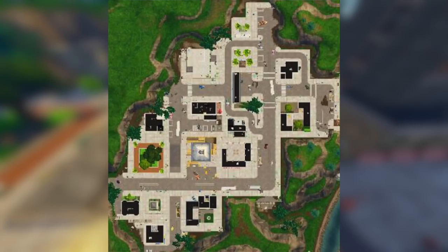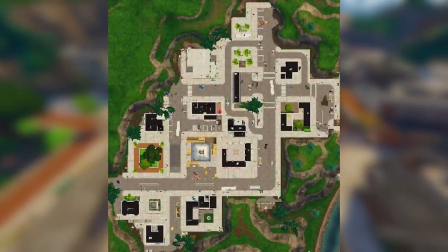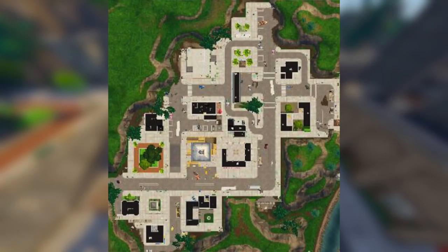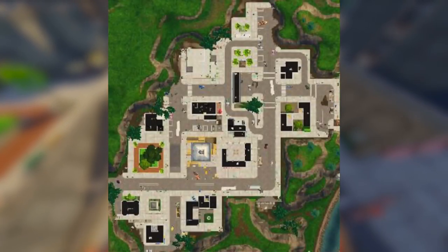It actually looks like it might just be the roof of a building — it looks completely different from any other building in Tilted Towers. If you look at all the other buildings, they all have black asphalt tops. Even the garage over here has a black asphalt roof. But for some reason, this one in the image only has like a silver top. It looks like it could be the top of the clock tower, or it could just be a concrete slab they're putting down for now. But we know for sure there's going to be an update within Tilted Towers.